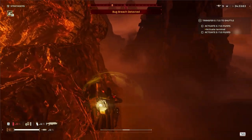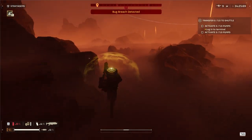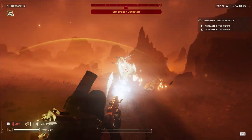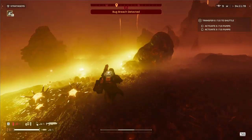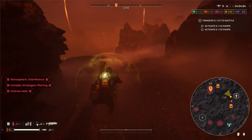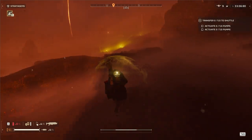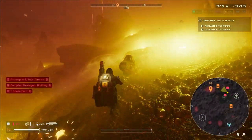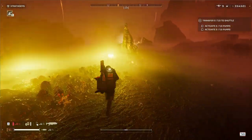An important mechanic: slide down walls instead of running off ledges to avoid stagger or fall damage. Also, stamina builds faster when crouched or prone — use this to refill quickly and stay mobile. We've escaped the Bug Breach and head back to the first pipe objective. With Bug Breach on cooldown, we can complete it under much less pressure. We have around 33 minutes remaining — this pace feels good, especially with how clean that heavy nest clear was. We need to keep an eye out for side objectives as we work on the second heavy nest.